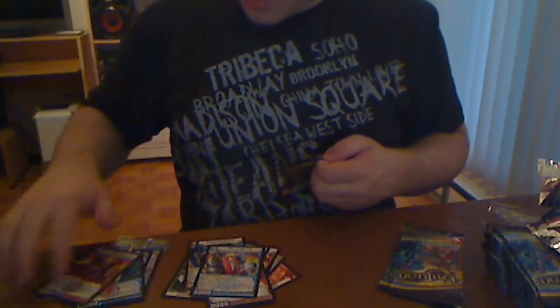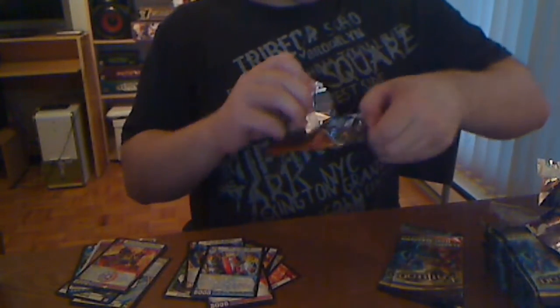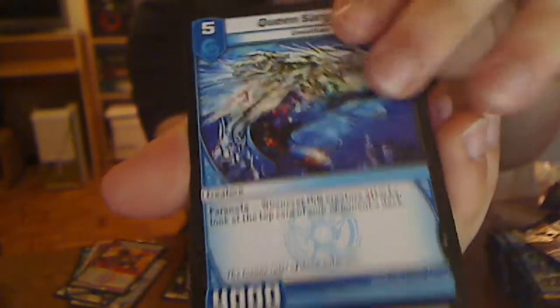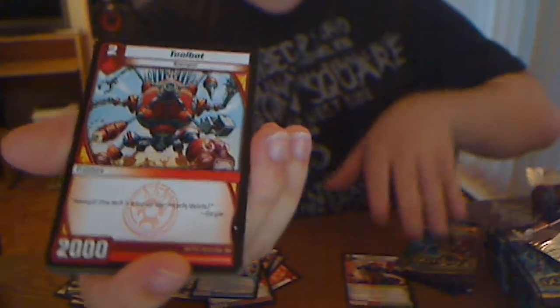How many holos did I get so far? I have six right now — one of them is the box topper, but six. I'm not expecting too many out of the rest of the packs. Sargasso, Dreadnought task. My preview card — Smolderhorn! I'm going to put this aside. I love my Smolderhorn. Toolbot. Silver Vortex is in the deck — you banish one and you get one back from the discard pile.